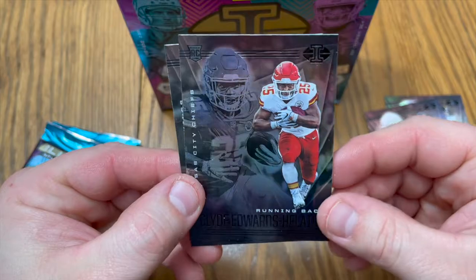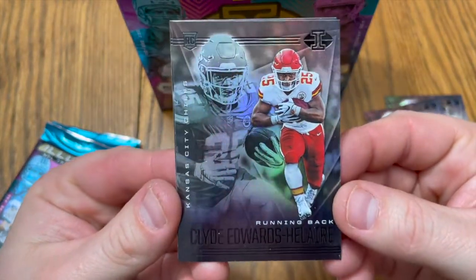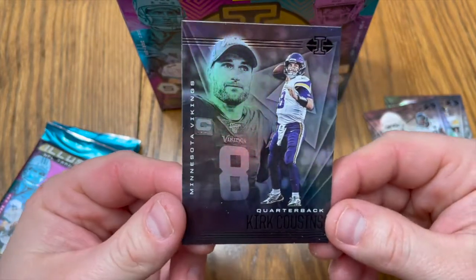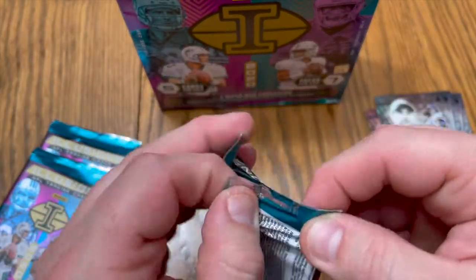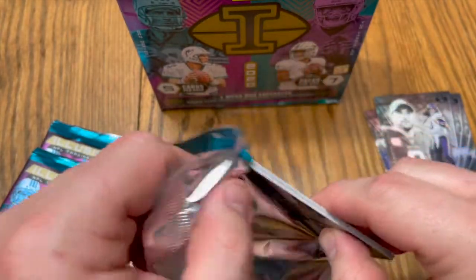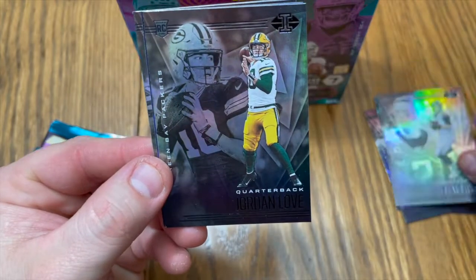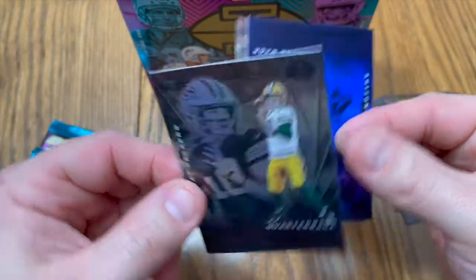Clyde Edwards-Helaire rookie card, I like that. Had a very nice season. Le'Vion Bell came in to help, gonna make that Super Bowl run I think. Let's sleeve him up. Little Kirk Cousins, you like that. A little Matt Ryan action. Jordan Love again — base set rookie card, let's go, very nice.